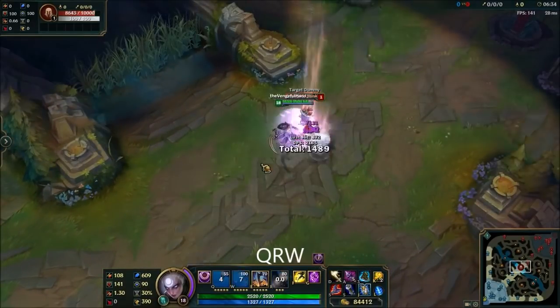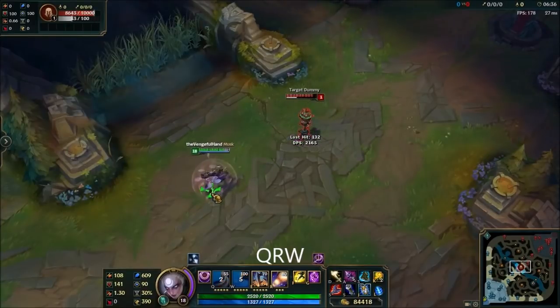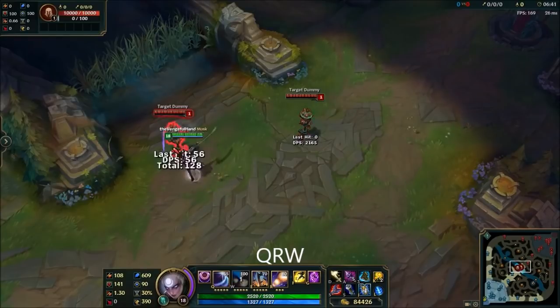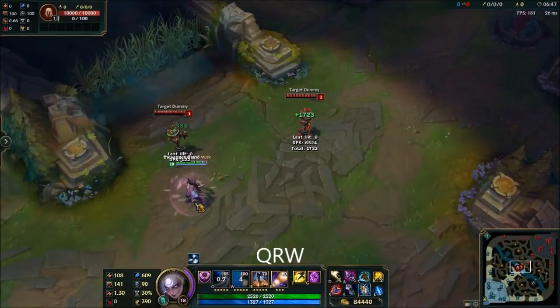You can combine the QR and the RW to make what is fundamentally Diana's burst combo. You can of course make it more complicated and get more damage. The most obvious way of doing this is to prepare the third stack of your passive before going in with your R — that way you can instantly add that to your burst.